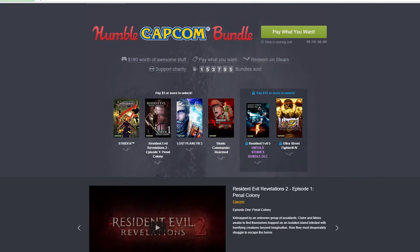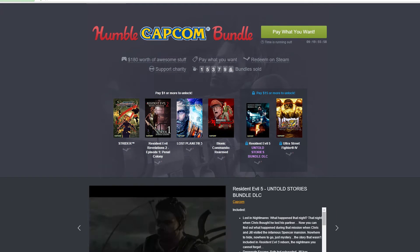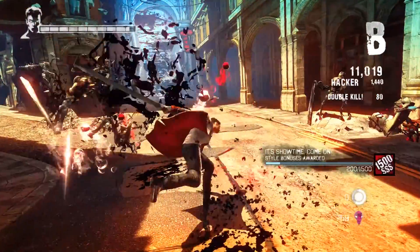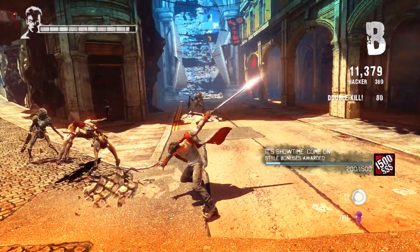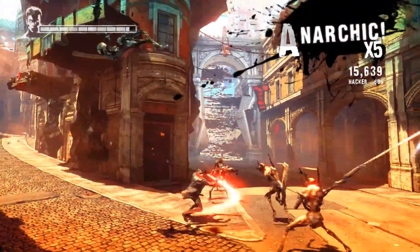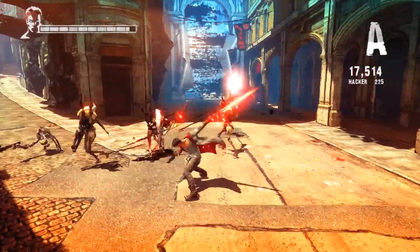Or $8 — Devil May Cry, Resident Evil Revelations, Resident Evil 5, Ultra Street Fighter 4 if you don't have it. It's like $15 for all of these. I mean, even if you bought them and then flipped them for a profit, you'd totally be in a hot spot.